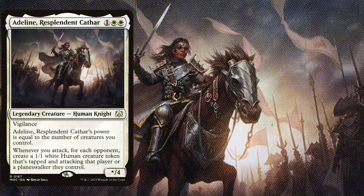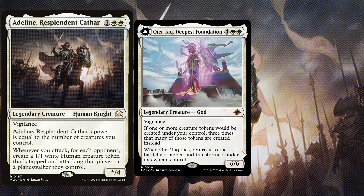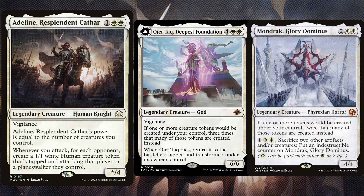Let's get the most out of Adeline's attack trigger. A-Jatak, Deepest Foundation is a 6 mana 6/6 with vigilance and if one or more creature tokens would be created under your control, three times that many of those tokens are created instead. Alternatively, you can play Mondrak, Glory Dominus, a 4 mana 4/4 where if one or more tokens would be created under your control, twice that many of those tokens are created instead. For one generic and 2 white Phyrexian mana, sacrificing 2 other artifacts and/or creatures, you can put an indestructible counter on Mondrak, Glory Dominus.